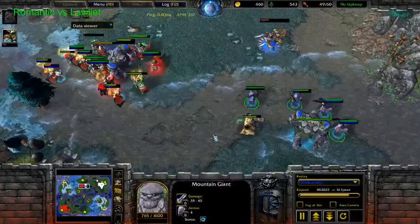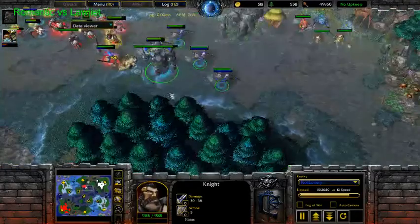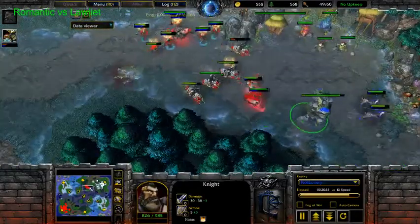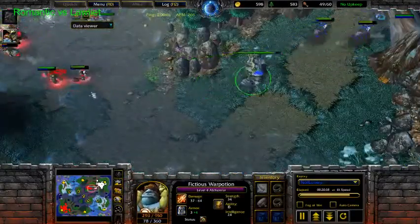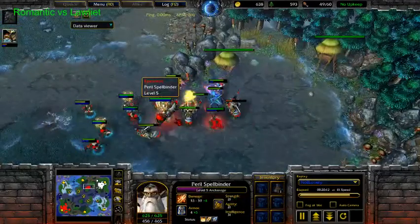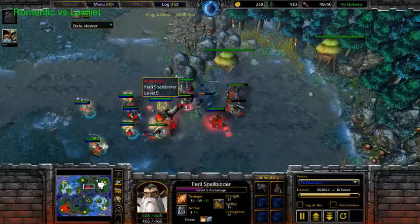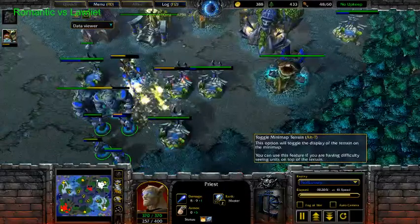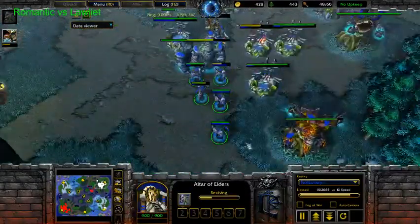Very good game. Just two more seconds — the Alchemist was ready with the staff. The bolt finishing off the Keeper. And now we have a level 5 Mountain King, and this Human army — these Heroes are unstoppable. Paladin almost level 3. And now this game is definitely in favor of Romantic, because Low Light doesn't have the time to get his Hero back.